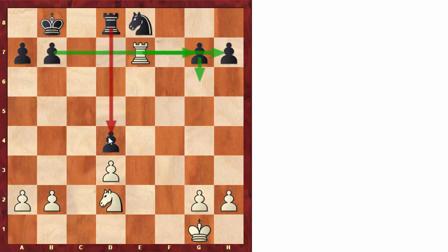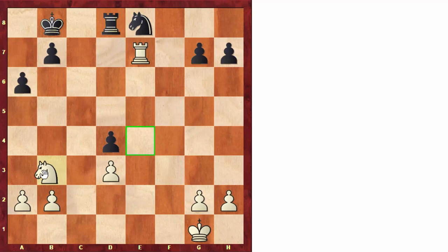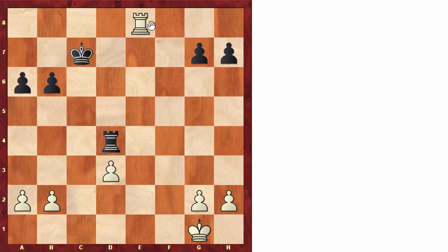The game continued after a6, knight to b3, and after b6, black wants to stop knight c5. White took on d4, though since white is dominating, it was probably even better to improve the king first with king f2. The game continued after knight takes e4, rook takes e4, rook takes e8 — white got the piece back — and after king c7, white came to e3, a pawn up, and managed to win a descending endgame with many drawing chances, but white won.